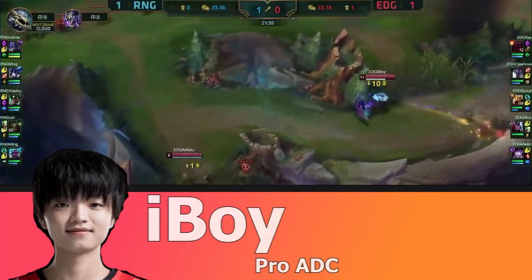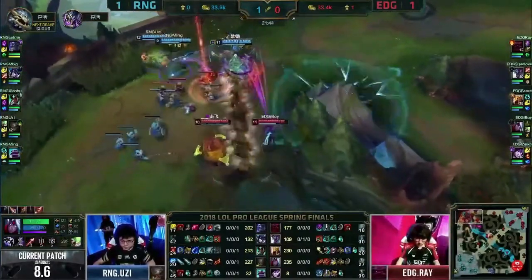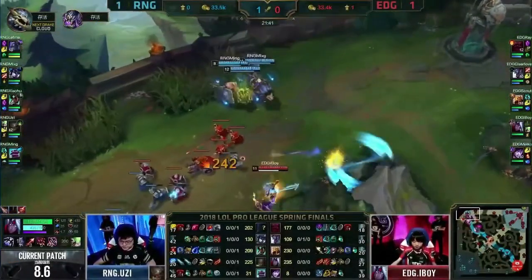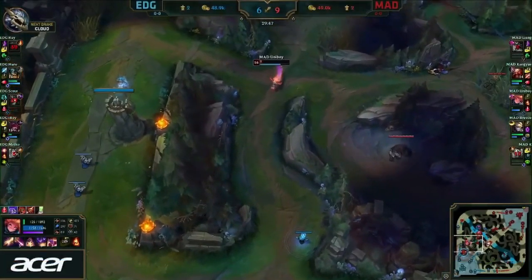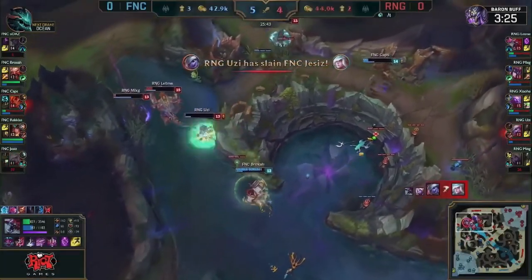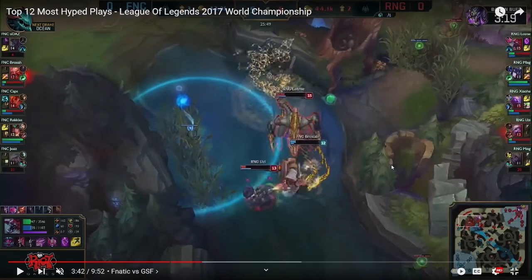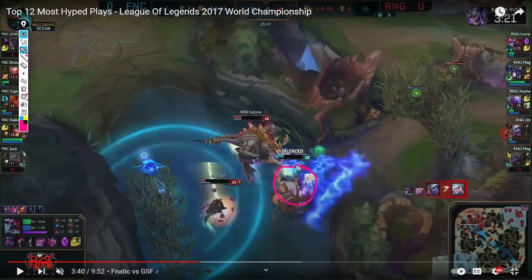A good example of reaction dodge is iBoy playing Varus. He walks up with no idea enemies are in the brush, and the moment they flash out — even while he's mid-attack animation on a minion — he instantly flashes. Another example: iBoy is recalling with no vision, and the moment Zoe appears, instant flash, instant reaction. The last example is Uzi, who is kiting out a fight with flash available but doesn't waste it. Right when he sees the animation of Gragas throwing his Q, he flashes immediately — this is reaction flash.